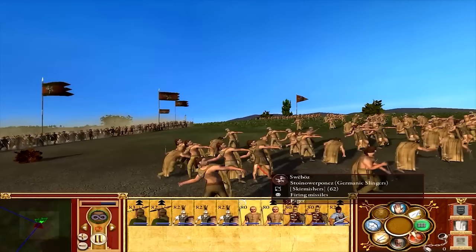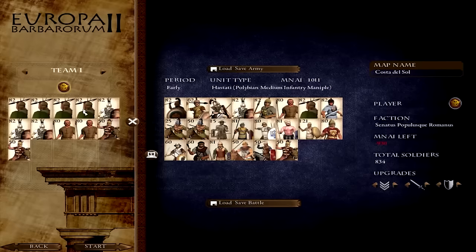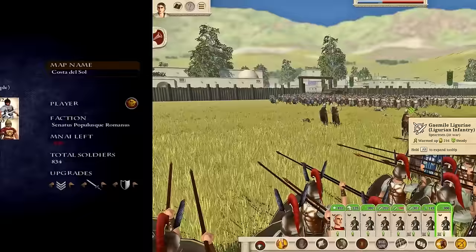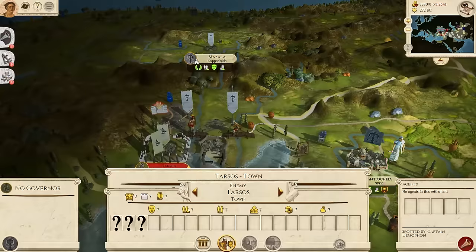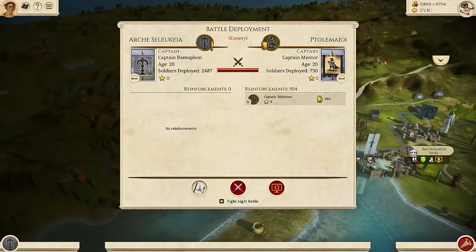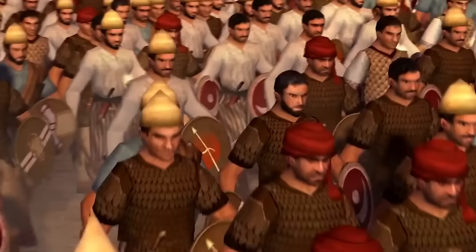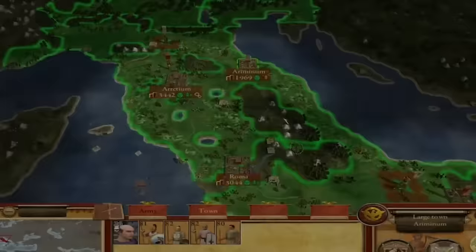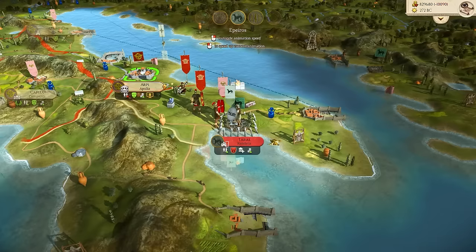EB2 is much more ambitious, much more historical in research and immersion, and at times has an unhealthy dose of difficulty for the player. It's a great time, but it can be overwhelming if you don't know what you're doing. Whereas EB1 is basically its younger brother — less ambitious, less scope, simpler, less of everything — which for some people is a breath of fresh air. But despite all of this, the sheer amount of work and time that's gone into making these mods literally means they are content-wise the biggest and fullest Roman experiences you can honestly have in Total War by a wide margin.